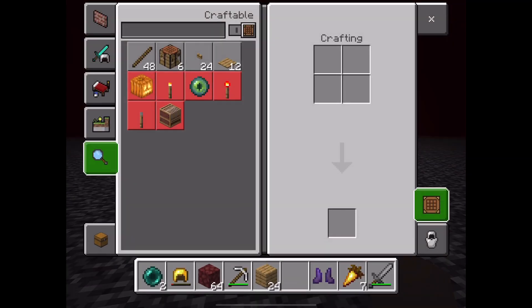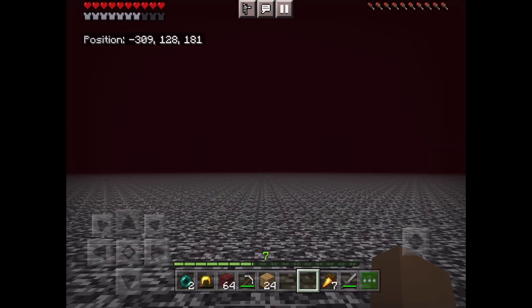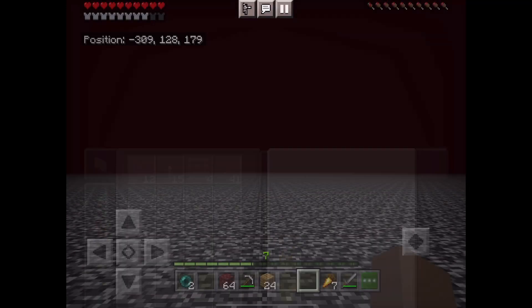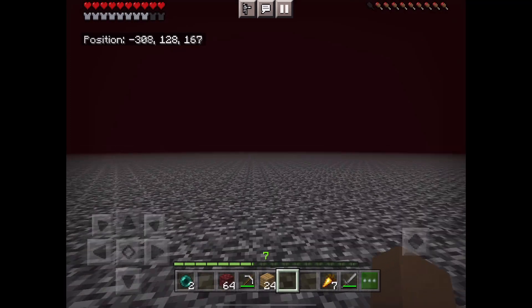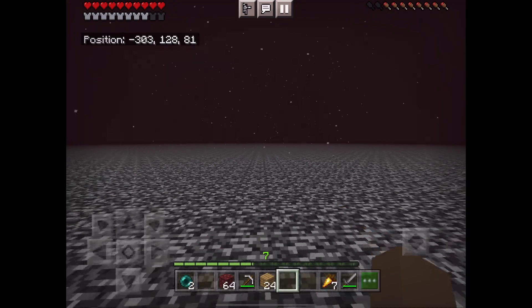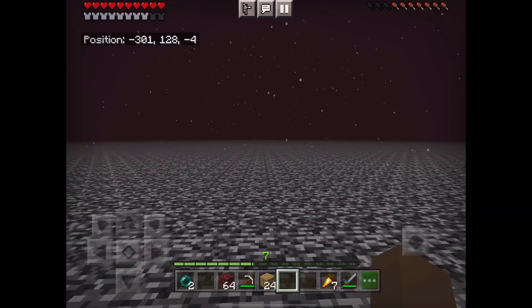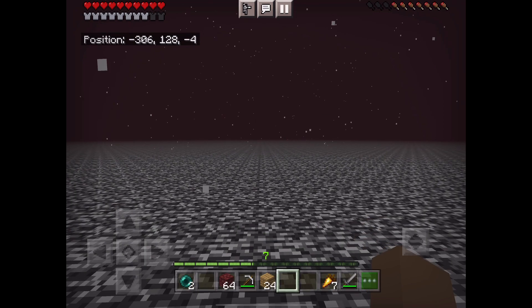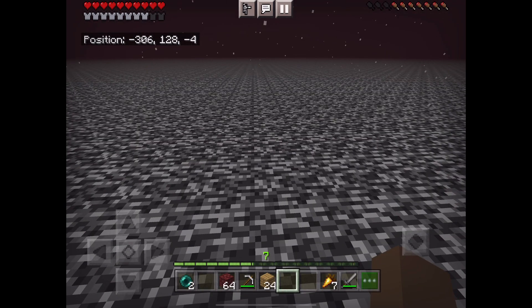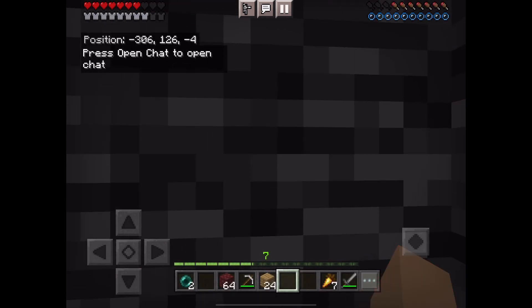Oh my gosh, yes! I have my pants! Oh yippee! They just automatically went on — my purple pants! Let's get these shoes on too. Hmm, oh wait — we're still stuck on the nether ceiling. Okay, we're going to do an experiment: we're going to go to the block where the ladder is, right underneath this block here is the ladder. We're going to restart — I'm going to die — and then we're going to go back to the ladder.